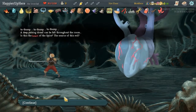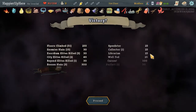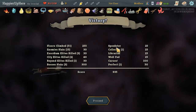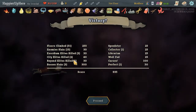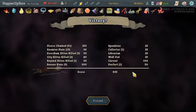But we didn't perfect pretty much anything else. Less than a thousand points - it was a fun run. I never had this sort of Panache/Sadistic Nature combo before. We perfected the final boss. We got Curses and Well-Fed, and Collector for the Thunderstrikes. But we missed - we had six Elites and didn't perfect any of those, and only perfected one boss. It was a fun run. Thanks for watching, bye.